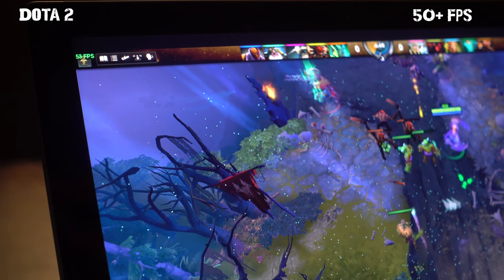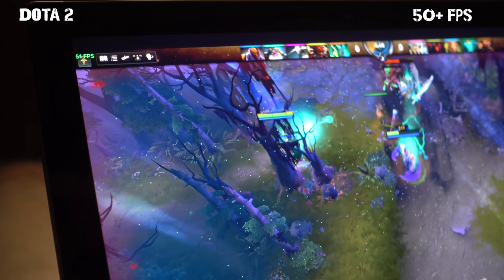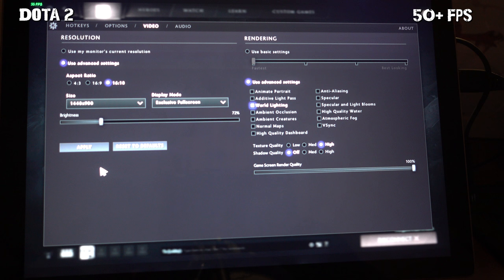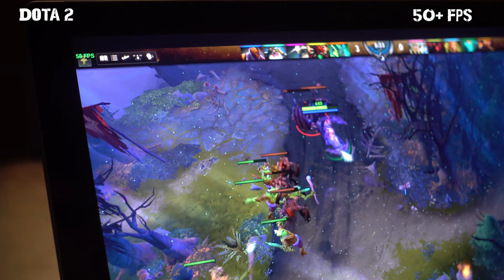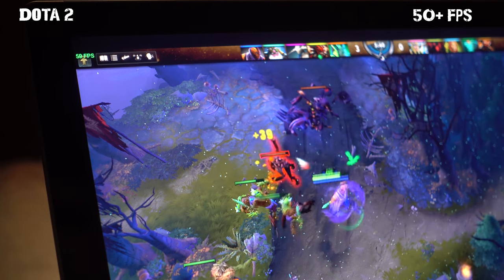Next up, I tried Dota 2, a fantastic MOBA or online multiplayer battle arena game. Recently, Dota 2 went through a revamp because of the addition of the Source 2 engine, so it will be interesting to see how the Surface Pro handles this game. The graphics settings were set to 1440 by 900, texture quality to high, 100% render quality, world lighting on, and everything else turned off. I was pleasantly surprised with 50 plus consistent frames per second. The Surface Pro 4 certainly didn't have a problem running this game, and it would be possible to bump the graphics quality up a bit more and still have smooth gameplay.